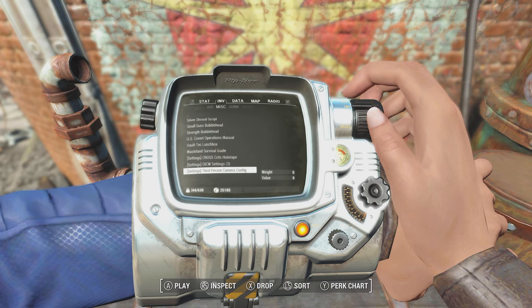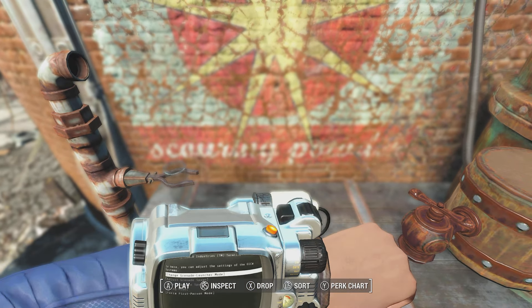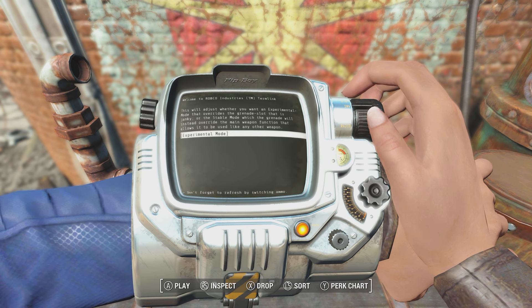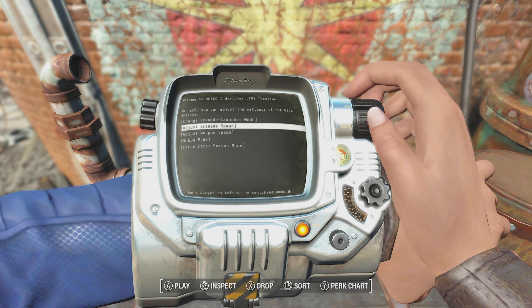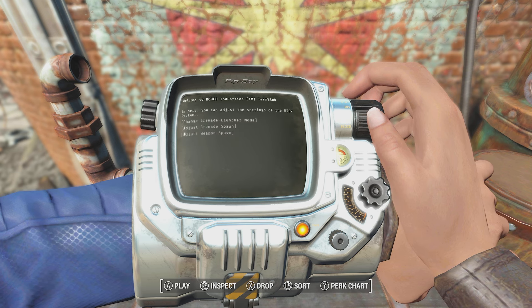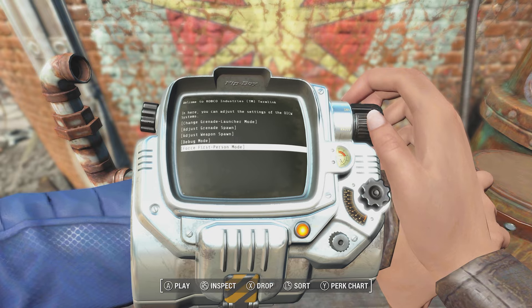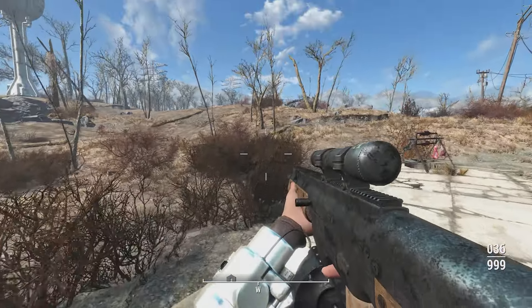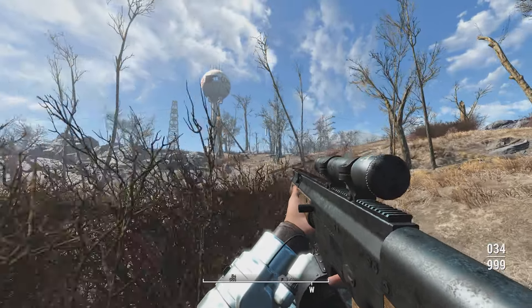Just make sure you craft the grenades you want — micro-nukes, plasma grenades, all the cool stuff. The settings holotape lets us load up some settings. There's a 'change grenade launcher mode' option — stable mode versus experimental mode. Experimental mode is the one that shoots in first person the way I showed. You can also adjust grenade spawn, disable grenade spawn, disable weapon spawn, or force first person mode.